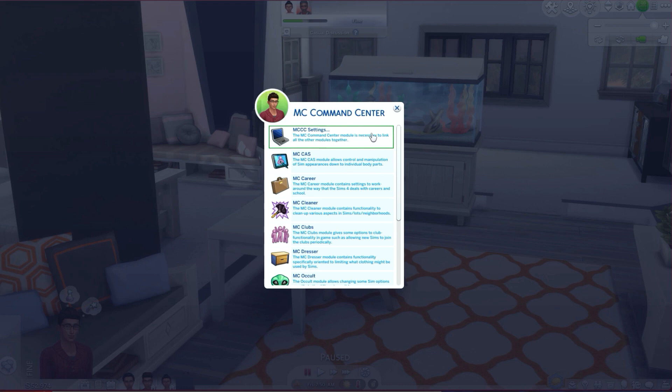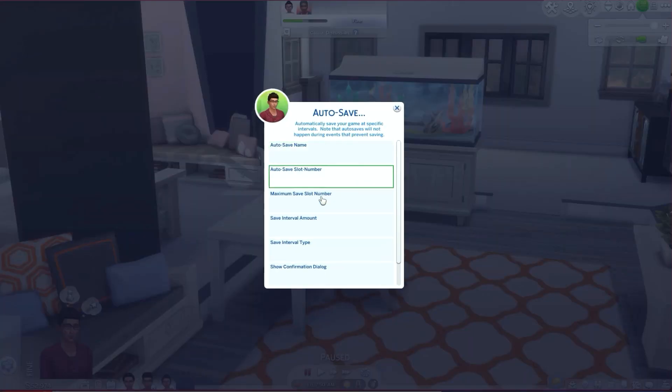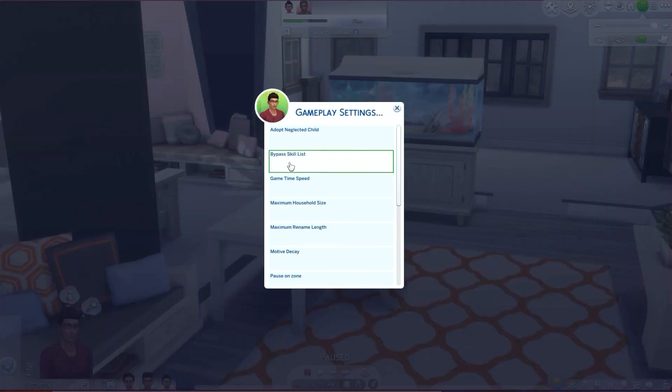MCC Settings — the MC Command Center module is necessary to link all the other modules together. Auto save: I don't use this because I just regularly save my game and I feel like it piles up too many files, but if you want you can use auto save. Let's move on to gameplay settings.